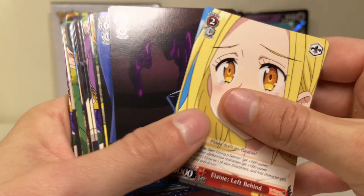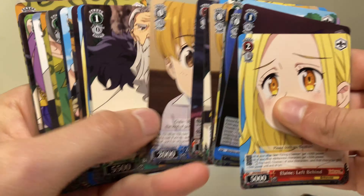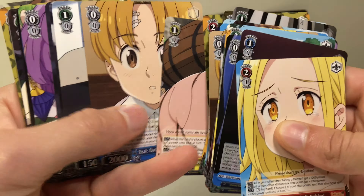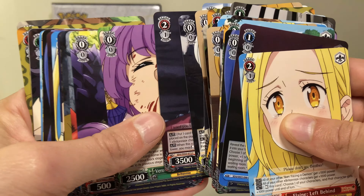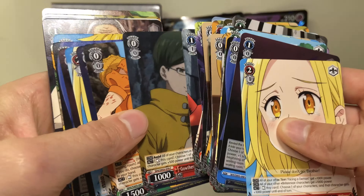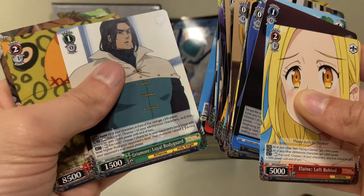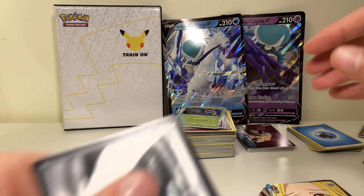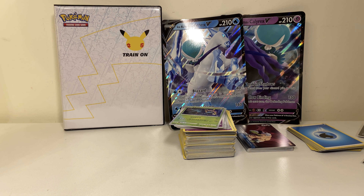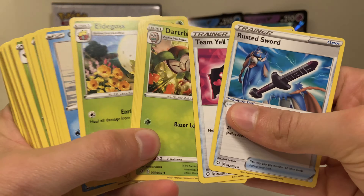Whenever I open anything that looks shiny or good I just kind of react because I don't really know anything. I'm hungry, I need to eat. Got a Hawk, Pig Hawk. Also found out — I think it's Gowther, right? Our boy Mr. Cody, who sponsored that Chilling Reign booster box episode, was able to correct a lot of what I got wrong with this Seven Deadly Sins box opening. Anyway, we're gonna move into the uncommons.